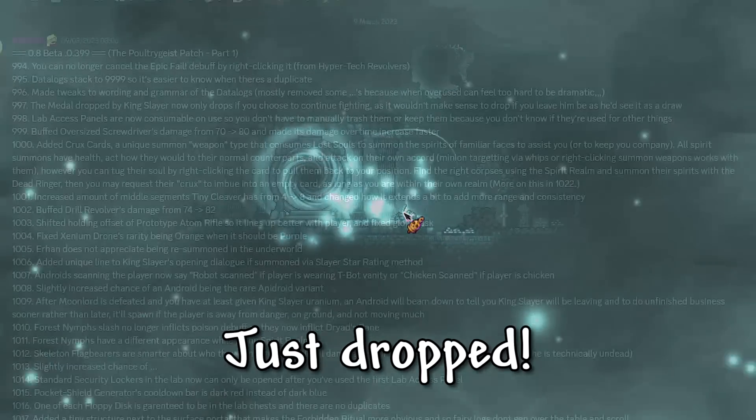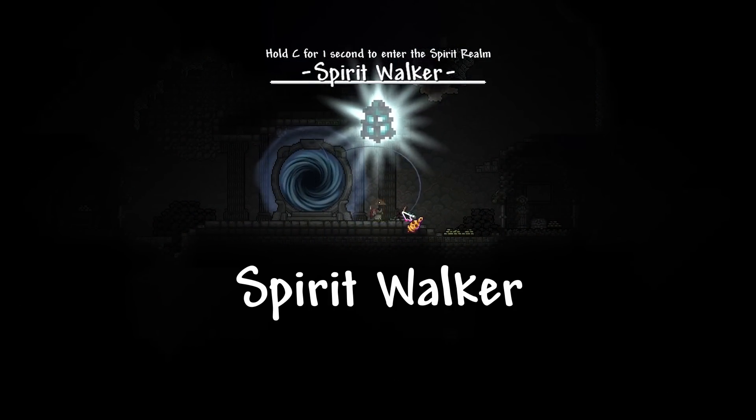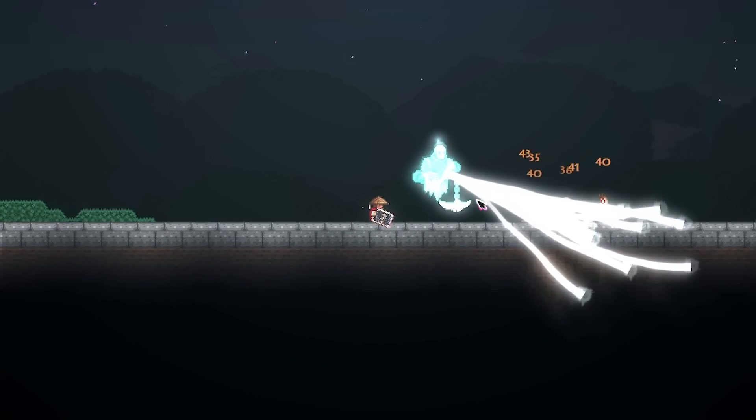A pretty cool Mod of Redemption update just dropped, which includes nearly 200 changes. Today we'll be checking out the latest updated Spirit Walker feature and the Crux cards, which are a brand new summon weapon type that consumes lost souls to assist you in combat.